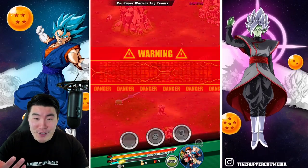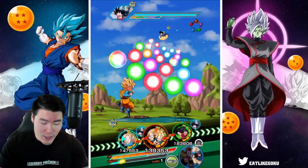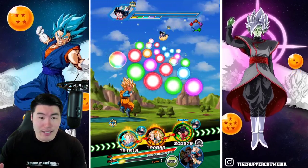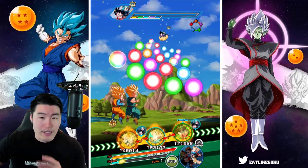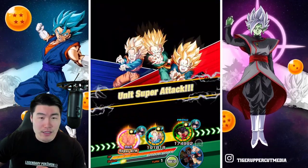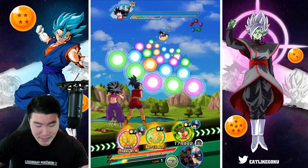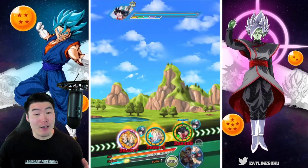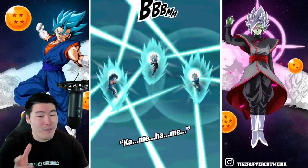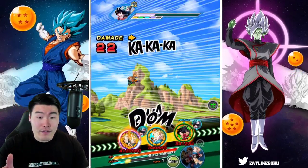Our rotations are looking pretty good, almost perfect. We have Goten and Trunks together and Krillin/Califla on the other rotation. The only issue is we might not be able to get supers off for both — but actually we got it perfect, they both get supers and we got a super for Krillin/Califla as well. 4.1 for Goten and Trunks, not a bad start.